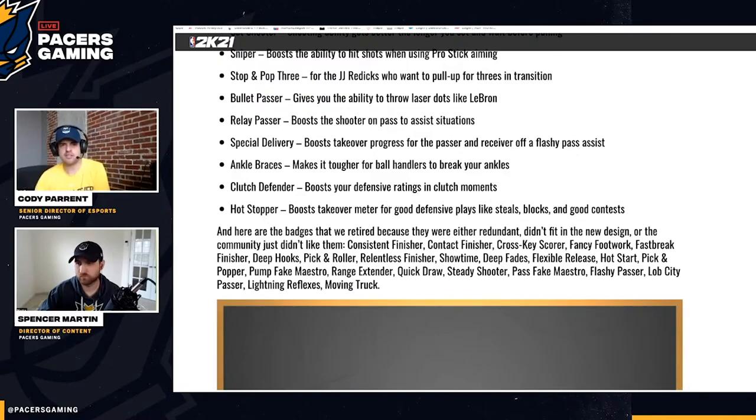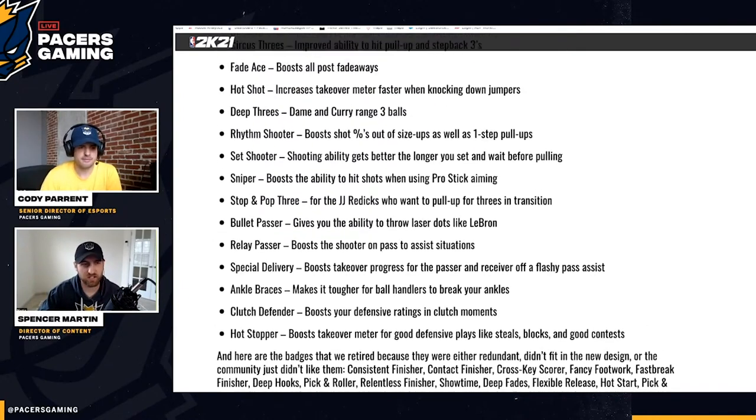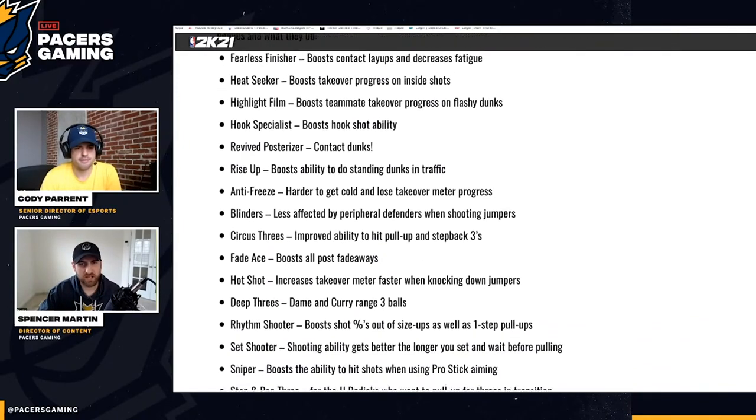The concern is that lobs become an auto-lock underhand off the backboard that works every single time. There should be levels to lobs, which is why Lob City Passer was appreciated even though it was overpowered this year. Lightning Reflexes was debated on what it actually did and is gone. Moving Truck moved into takeover. This list of new and removed badges isn't everything — it's just showing the new and retired ones.